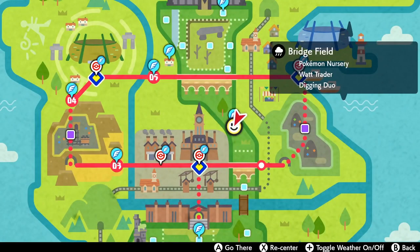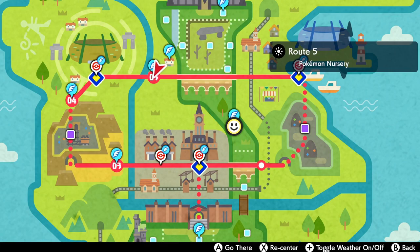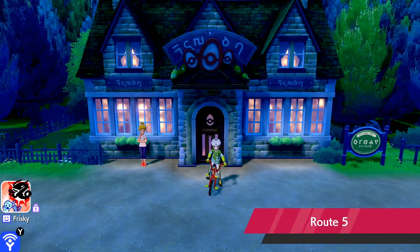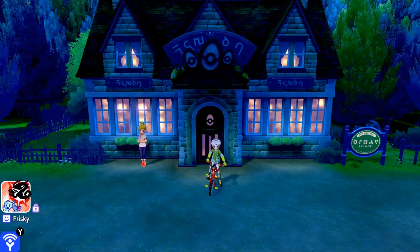We're going to fly over to the other nursery, which is the one you've probably come across before — up here on Route 5. You've got Turfield for reference, and then as soon as you leave Turfield heading east onto Route 5, you have the nursery. I would recommend flying directly to the nursery as it takes you outside the front door, which is more convenient than going to Turfield or Route 5 and moving along. This is a much better nursery.